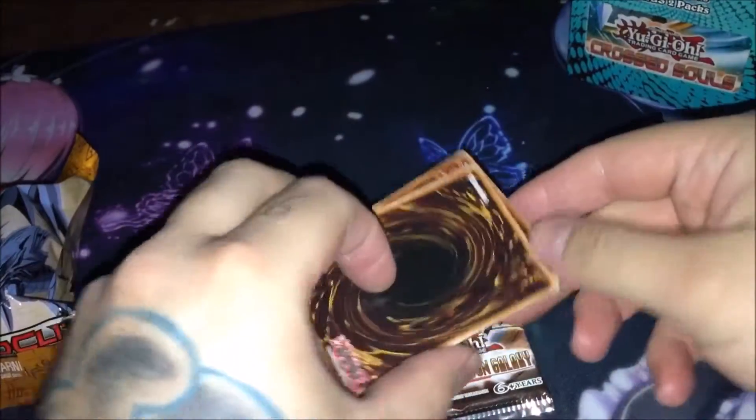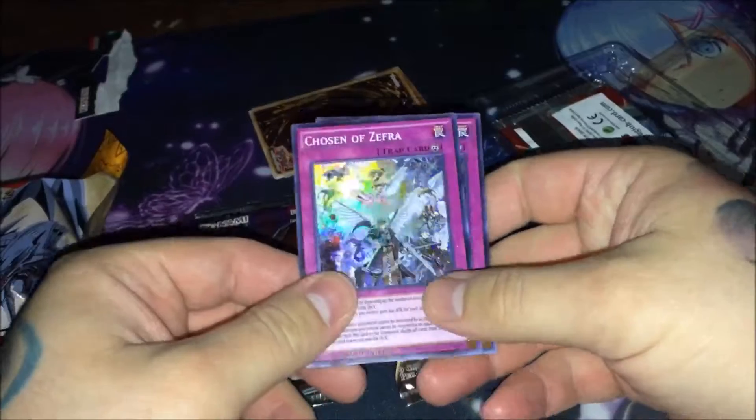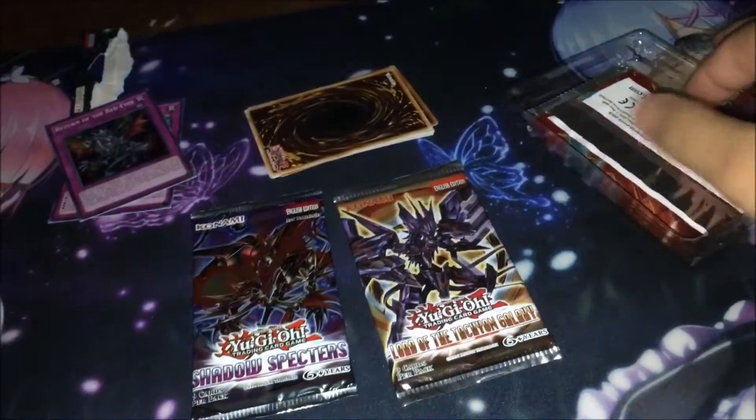We have our rares here, I'm just going to put those aside and do those last. We also have Cross Souls — this seems to be the most common one I've seen a lot of people get. I saw a video, I can't remember who it was, but I think they got a starter deck which kind of sucks. But yeah, let's see what we got here: Chosen Zephyra and Return of the Red-Eyes as our promos, and then three packs of Cross Souls.